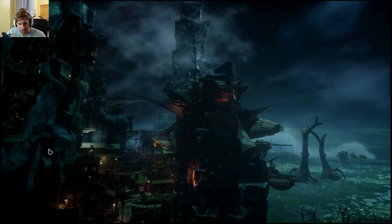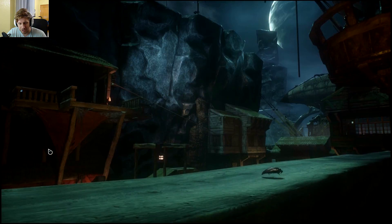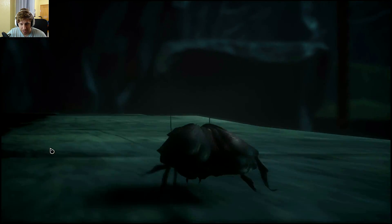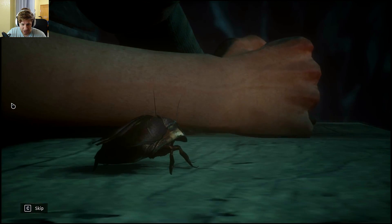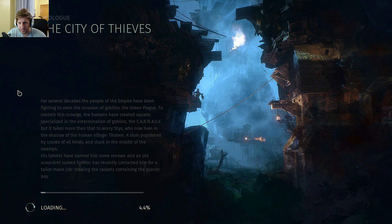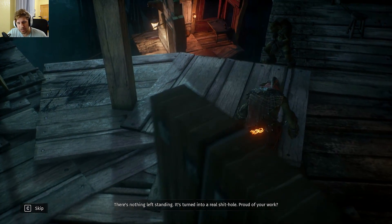On Discovery mode, if enemies spot you, you're allowed to parry them and potentially kill them. But on Goblin and Master you don't get that option — if they discover you, you're pretty much screwed unless you somehow get away and hide, which is pretty difficult. So we're going to go for Discovery since I'm not really that good at these types of games.